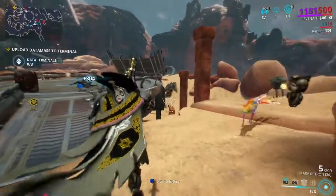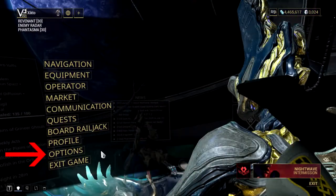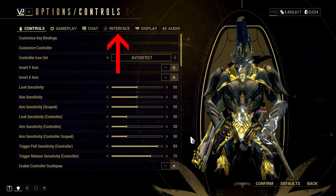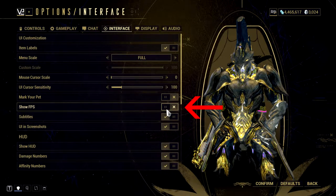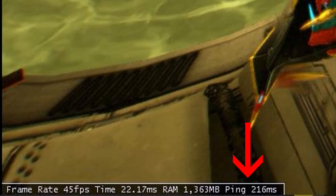You might be asking: how do I know how much ping I have? Just go into Options, then Interface, and set Show FPS to on. In missions you'll see your ping there. If you're not the host, that is — if you're the host, there will be no ping.